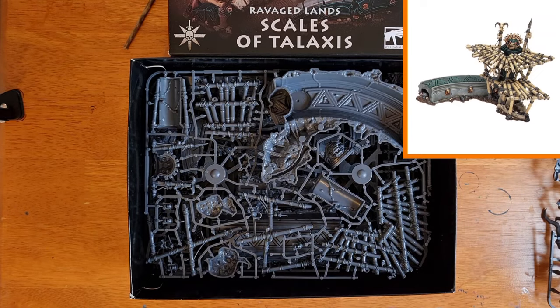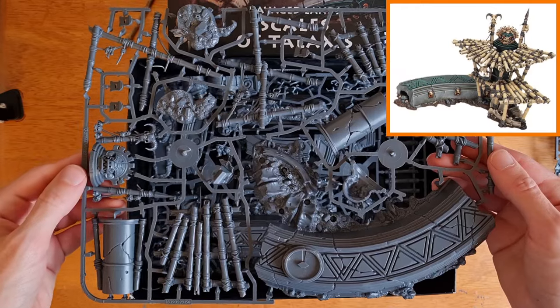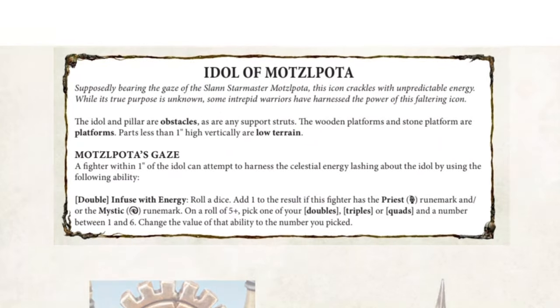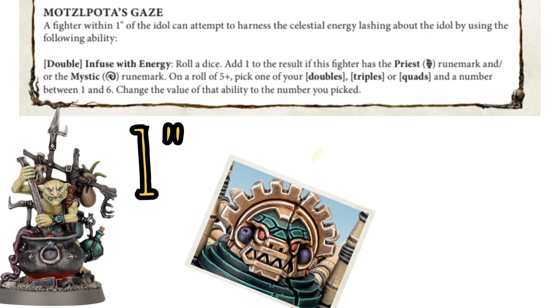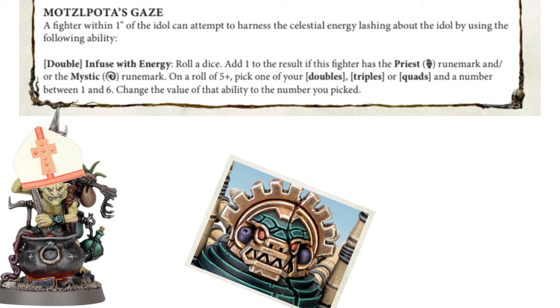Next, the Idol of Motsalpota. Motsalpota was the Slaan Star Master in charge of the Eye of Chotec before it plummeted into Gur. His idol is said to crackle with unpredictable energy, and intrepid warriors have harnessed the power within. For the rules of Motsalpota's Gaze: a fighter within one inch of the idol can use a double to infuse with energy — roll a dice, on a five you get to pick one of your doubles, triples or quads and change the number shown. If your fighter is a priest or a mystic, you can add one to that dice roll. It's a bit niche, costing a double and not having a brilliant rate of success.